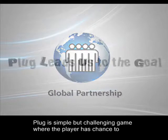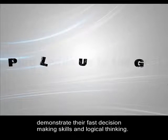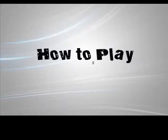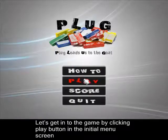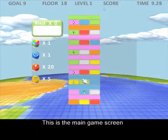Plug is a simple but challenging game where the player has the chance to demonstrate their best decision-making skills and logical thinking. Let's get into the game by clicking the play button in the initial menu screen. This is the main game screen.